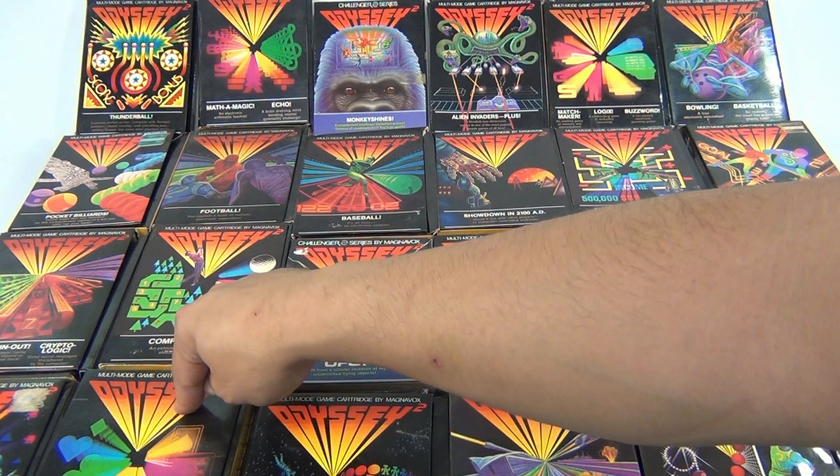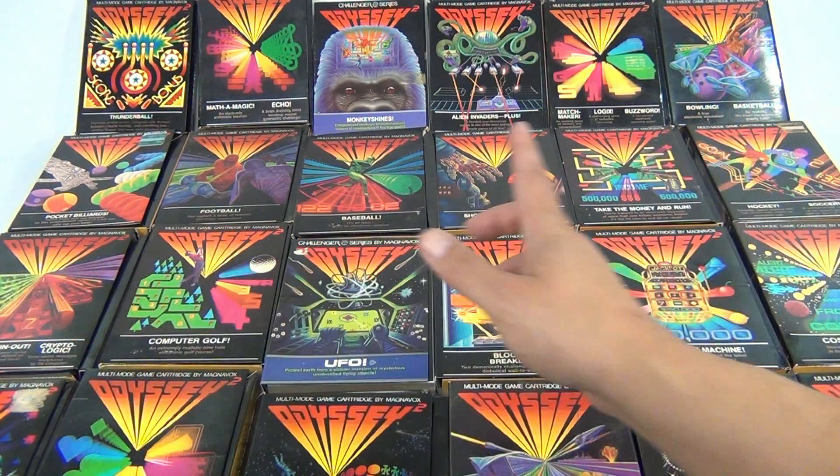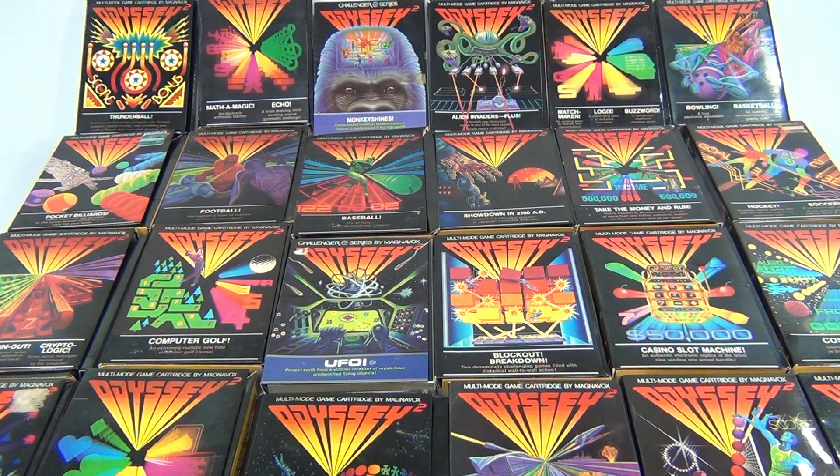I've Got Your Number, Las Vegas Blackjack, and War of the Nerves. What we'll do is clear the table and show you two or three games at a time — what the boxes look like and what the cartridges look like — and then we'll go from there. Check through, subscribe to the channel, click the link, and we'll see you in Odyssey land.